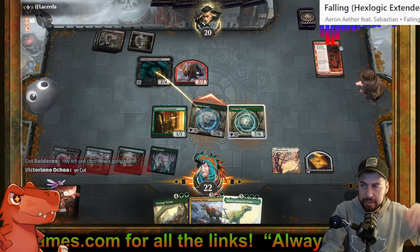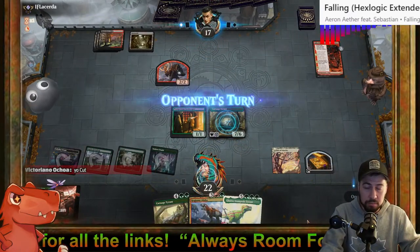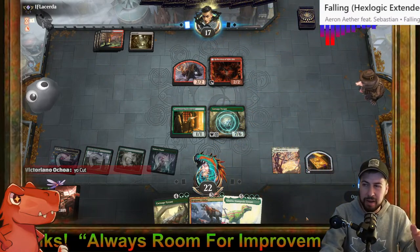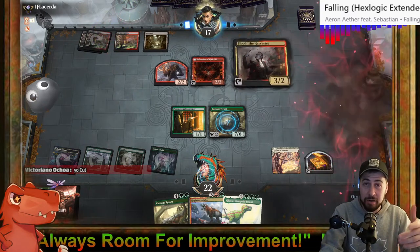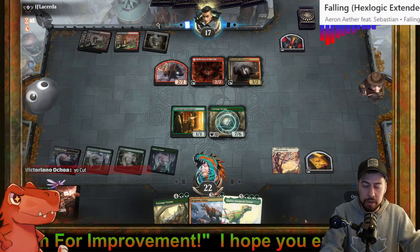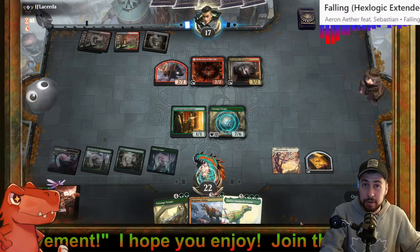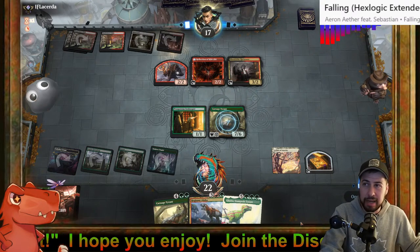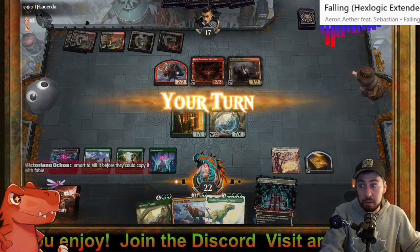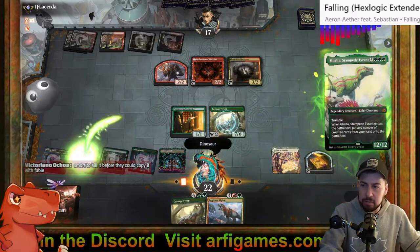Chances are they were never going to attack with the preacher — it has deathtouch, they want to continually hold it back untapped to make me scared to attack into a deathtouch creature. I'm not scared — get it out of the way, don't have to worry about it. Also nice to have a third Carnage Tyrant in hand. If we draw a land that enters untapped next turn they die.